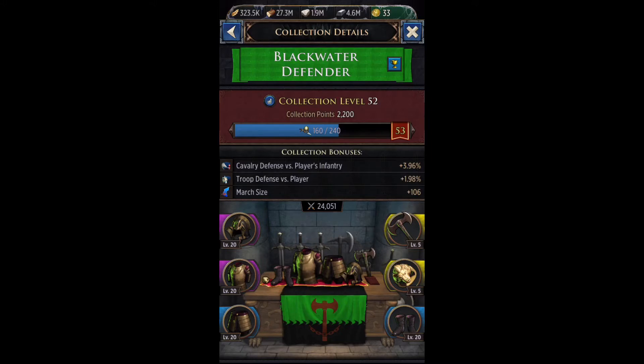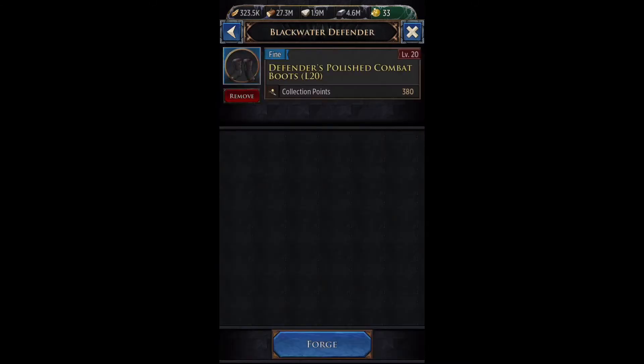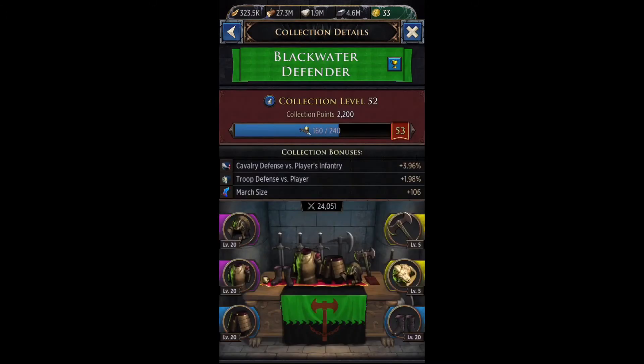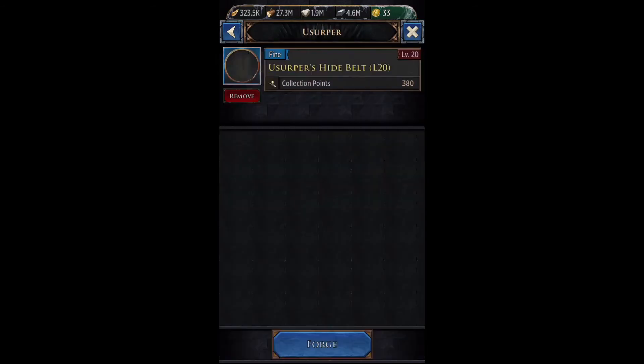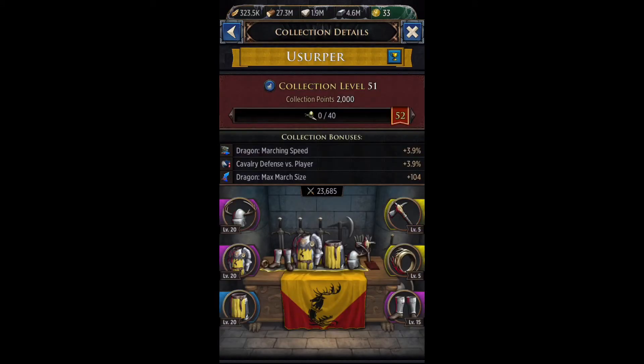That is the free-to-play method — you meet the minimum bonuses and upgrade when you have materials. Remember, the higher the level and the higher the rarity, the more collection points it gives you. For example, a level 20 blue piece gives 380 collection points, while a level 20 purple piece gives 580. But a level 15 purple only gives 180 — because even though the rarity is higher, the lower level means fewer points. So always aim for the highest possible level and highest possible rarity you can get.